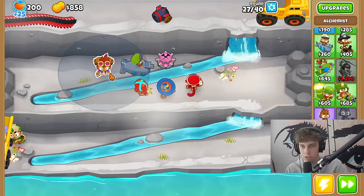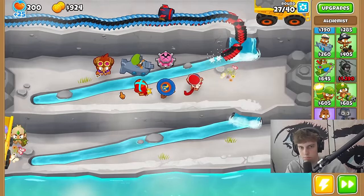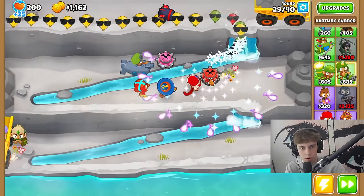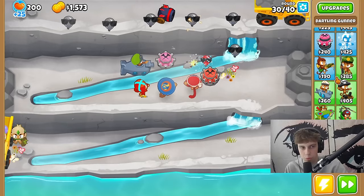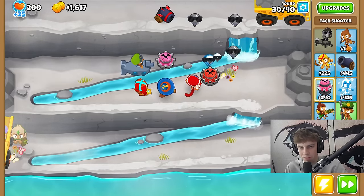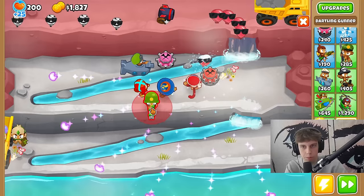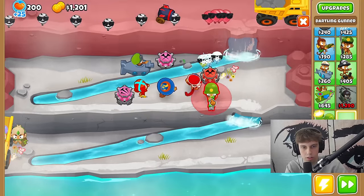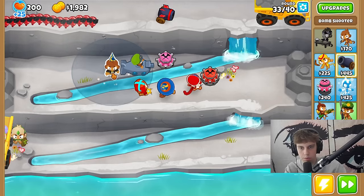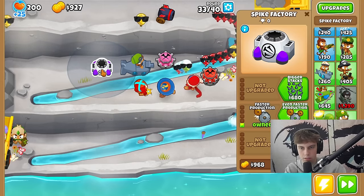Wizard — why is everything a glue gunner? Mortar is an alchemist — we need to take advantage of that. Actually no, because it doesn't splash on the other towers, and for all I know this thing could throw super monkey projectiles. Wait, is it completely random? Apparently I was wrong — it is random every time. Dart monkey, dart monkey, dart monkey — those are the same. Bomb is a glue gunner, bomb is a wizard, bomb is a glue gunner.